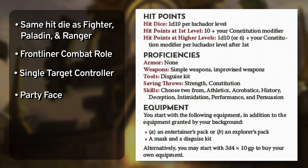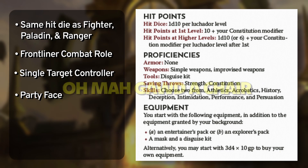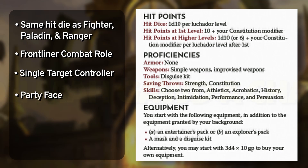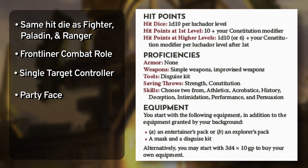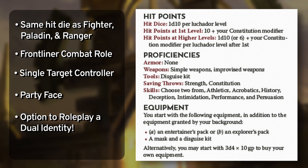You have proficiency with simple weapons, despite the class wanting you to perform unarmed strikes alongside grapples and shoves. More importantly, you have proficiency with improvised weapons — just so you can hit monsters over the head with a chair. For saving throws, you're proficient with Strength and Constitution, representing the Luchador's athletic capabilities. The available skills reflect both athletics and entertainment: Athletics, Acrobatics, History, Deception, Intimidation, Performance, and Persuasion — pick two. I really wanted to incorporate the Luchador costume, so you'll have proficiency with a disguise kit and start off with one, along with a mask.